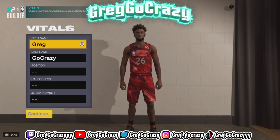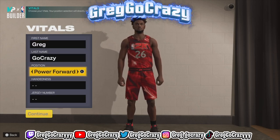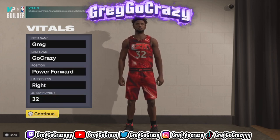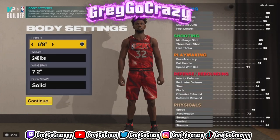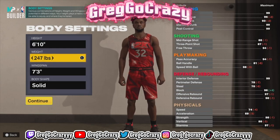As you can see by the title and the thumbnail, we will be dropping the Amar'e Stoudemire stat build. In order to make this build, gonna put the position at Power Forward, gonna put his hand on the right hand, and also gonna put his jersey number at 32. For the height of this build, you want to make it 6'9", weight 243, wingspan 7 foot 3.